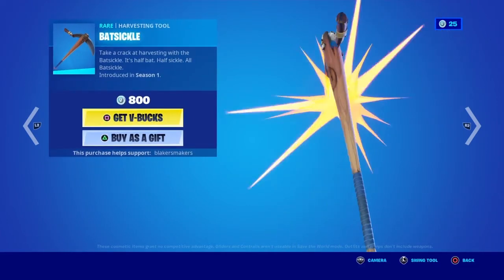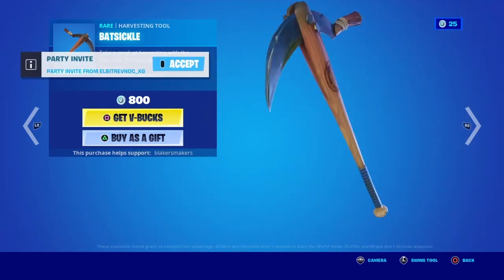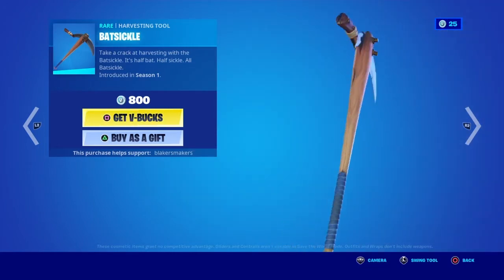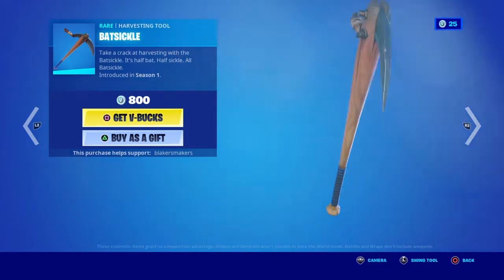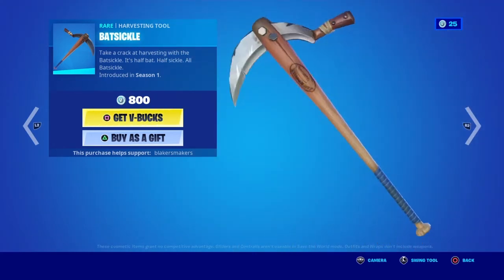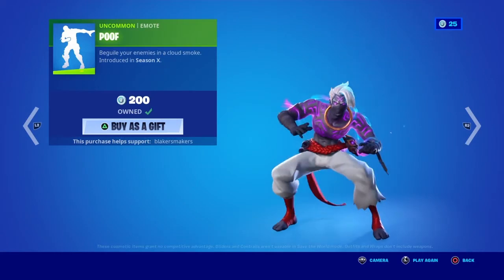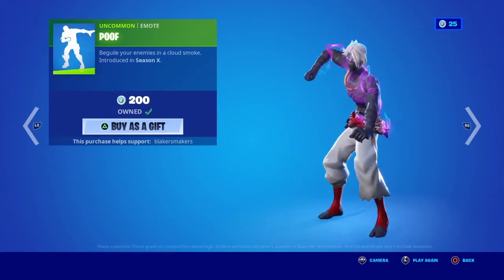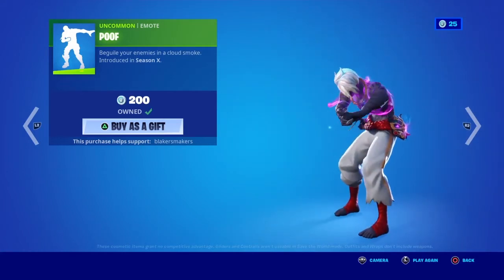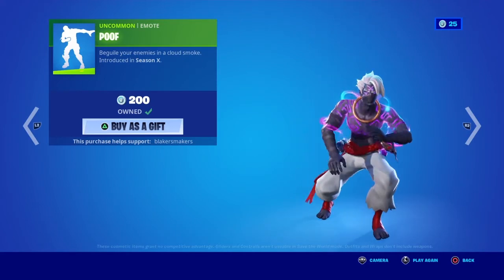The Batsickle pickaxe — it's half bat, half sickle, all Batsickle. I forgot to turn my notifications on, hopefully I don't get any invites. And the Poof emote — this looks good with Raz. I think I'm gonna play it one more time.